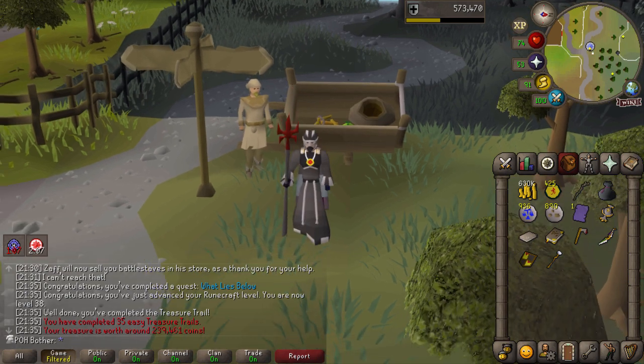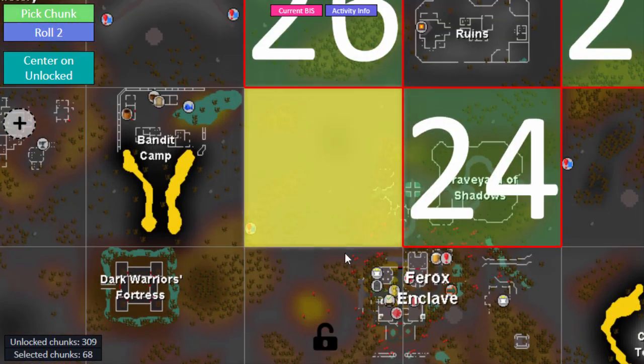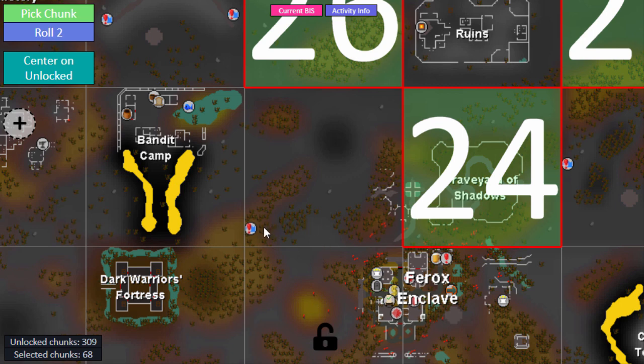Now I get to roll a chunk. The next chunk is just a wilderness chunk - that is the Rev Entrance, which could be notable someday, but I'm not planning to go to Revs anytime soon.